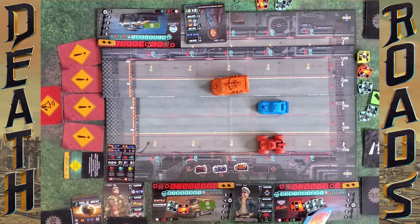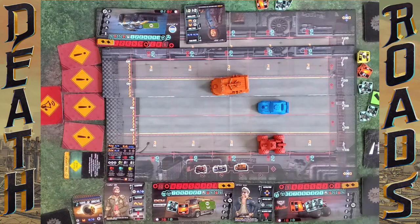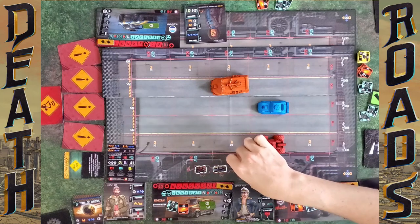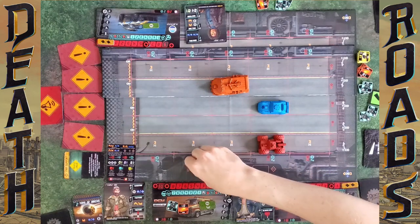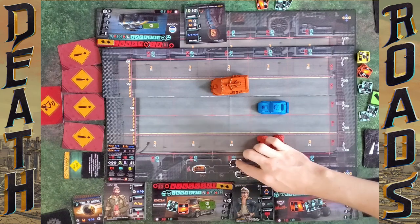At the end of the round each vehicle on the asphalt lanes — not the dirt roads — can draw two cards for every trophy you have. Madeline draws four cards. Regain handling, redraw action cards. Everybody's got their handling back to full. Now draw up to your hand size — five cards. I got absolutely dunked that round. I'm already almost dead and you're well into your health pools.